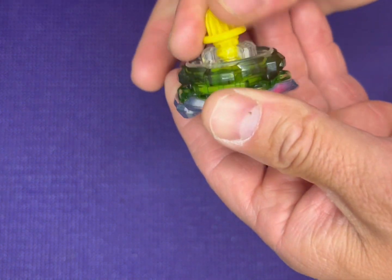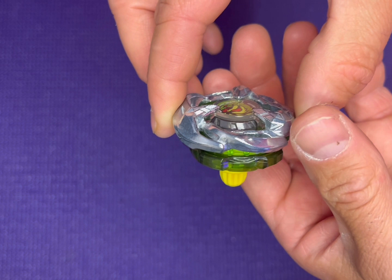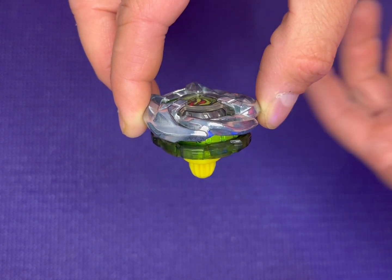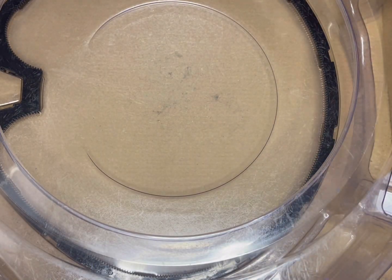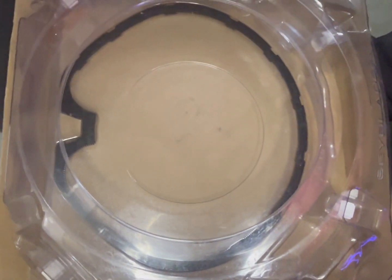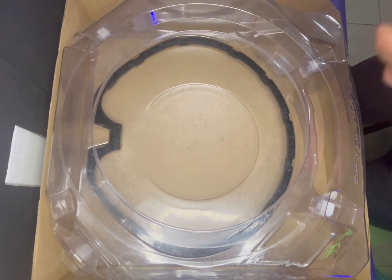That snap is so satisfying. So our Wyvern Gale 5-80 ball — very, very nice. Let's do some test spins real quick. I got the stadium out, zoom out so you guys can see everything. All right, three, two, one.